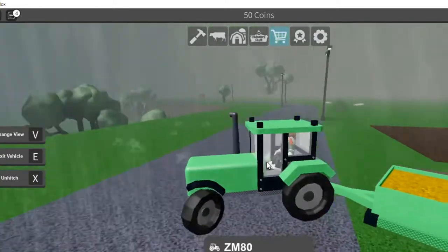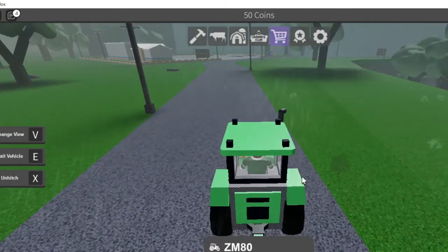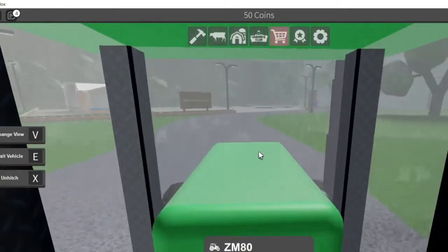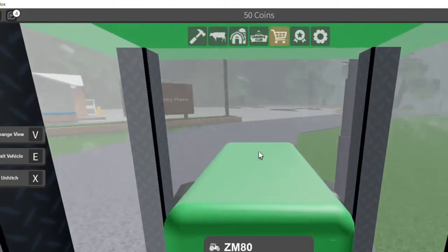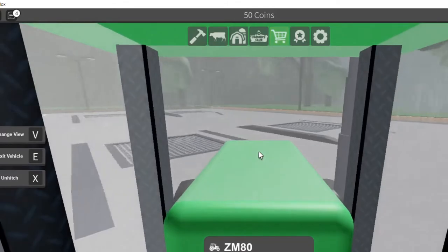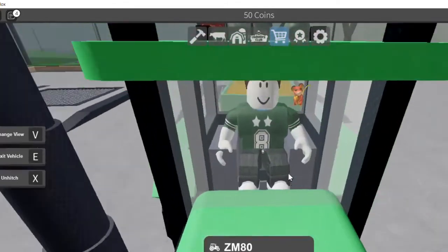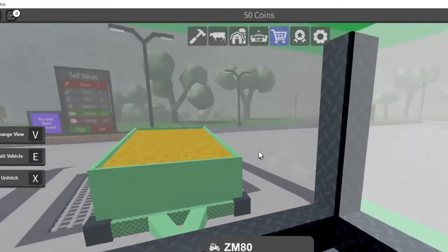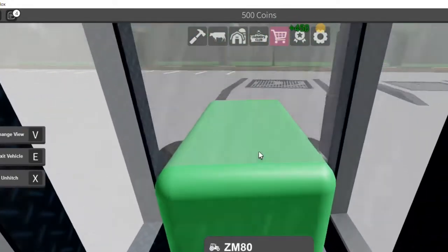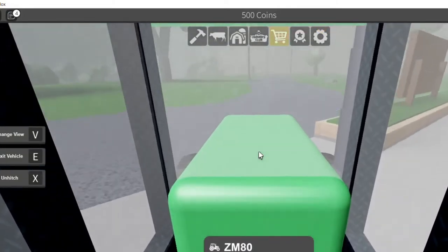We've got to bring this over to the elevator real quick. It's easy to get it over there — it's right next door, so we have the best location. Hopping up into the elevator area. We just made 500 coins, guys! We're getting more — corn is so good.